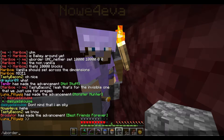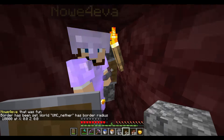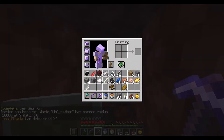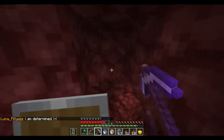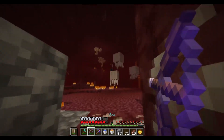Hello guys. UHC nether set 10,000, 10,000, 0, 0. I set the spawning world border bigger. Thousands of ghasts — there were so many. That is not normal. I think if we killed these it shouldn't respawn.